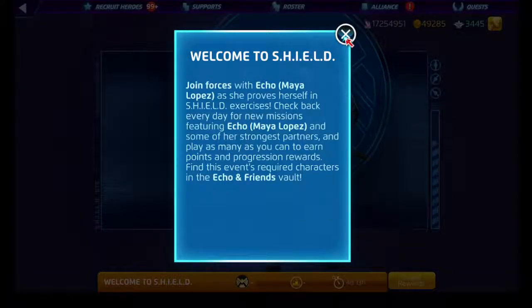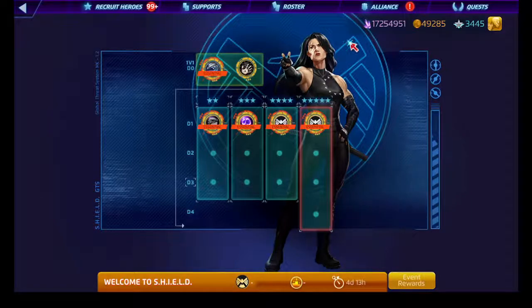Welcome to Shield! That means it's time for us to look at a brand new four-star character. This time it's gonna be Echo facing off against Nebula, at least with the main node, the essential node, and then we'll find out who the future characters are together.